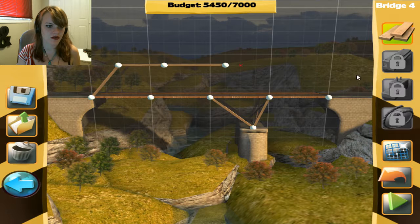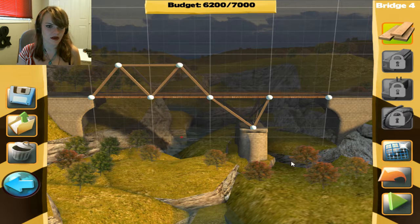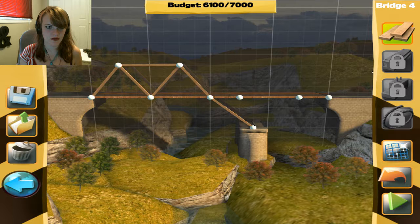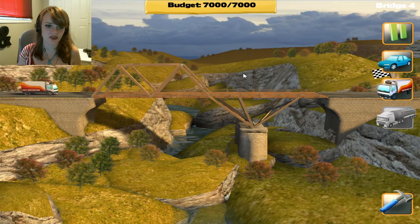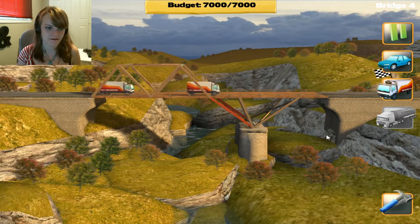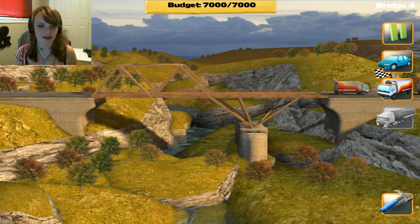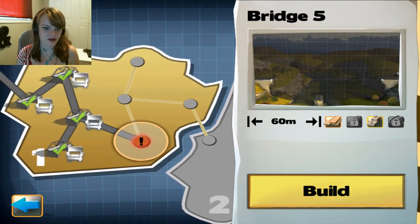I'll go like this, and cross this under here. Okay, I honestly cannot afford much else. What if I go like that, and then I can probably go like that, and like that. Yes! The most sturdy version of the bridge we could possibly think of.